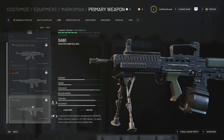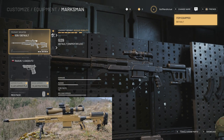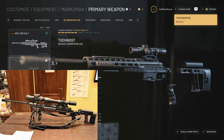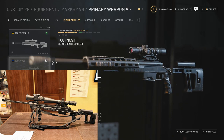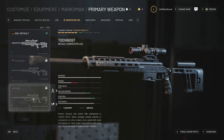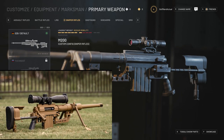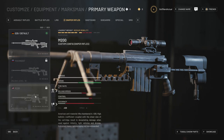Moving on to sniper rifles, we have the G29 out of Germany. Then we have a Russian rifle — the name is hard to pronounce but it appears to be the T5000, firing 7.62x51mm NATO, which in real life can be converted to just about any caliber. Then we have the CheyTac M200 firing the custom CheyTac .408 caliber — this thing's a big one, unlocked at level 50. That would be a lot of fun to get hands on.